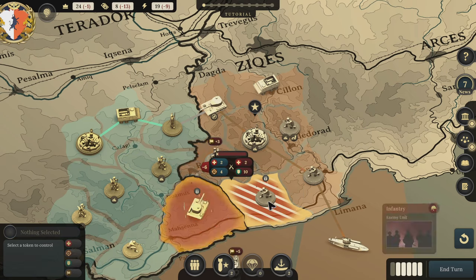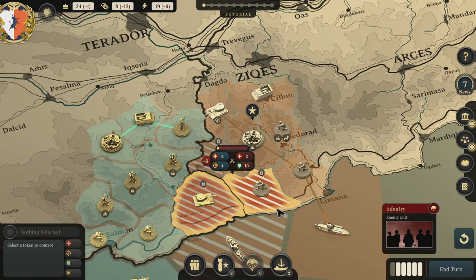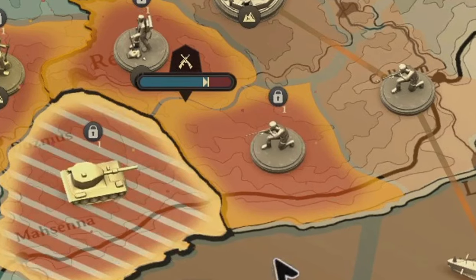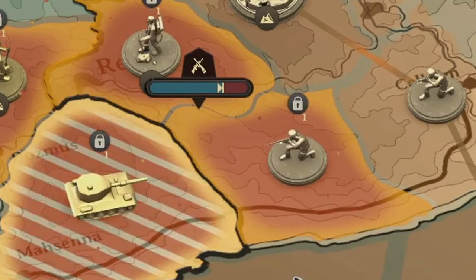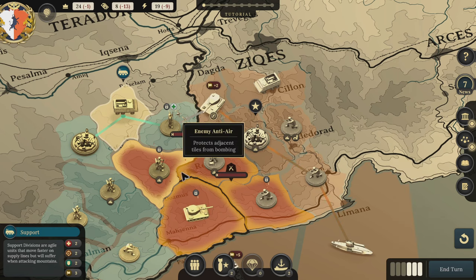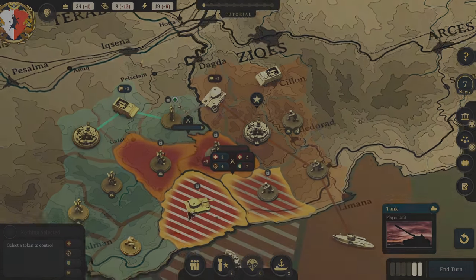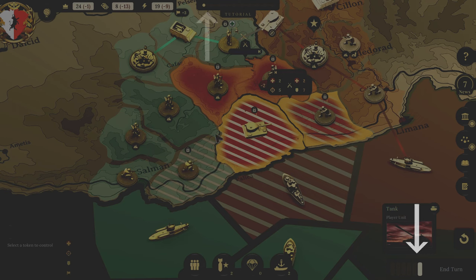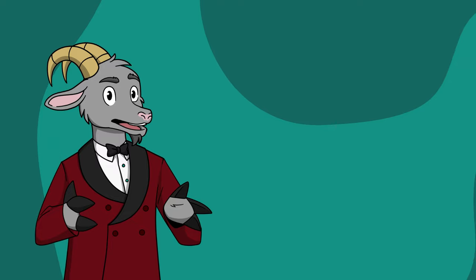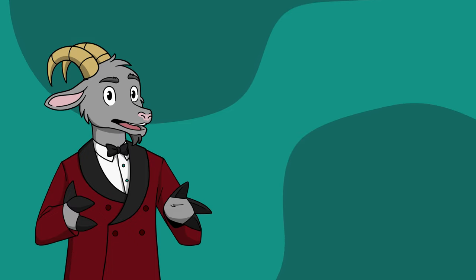When two units fight, their respective attack or defense values are compared. If the difference is great enough, the conflict is decisive and the appropriate unit will lose the next turn. However, if they are more evenly matched, the conflict continues through the next turn even if one side has a slight advantage. You can also order units to support neighbors locked in combat, adding a special support modifier. These orders are given through a set number of actions per turn, and in each battle phase you have a limited number of turns to reach your objectives.